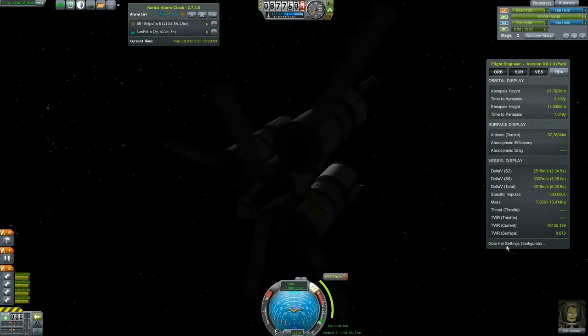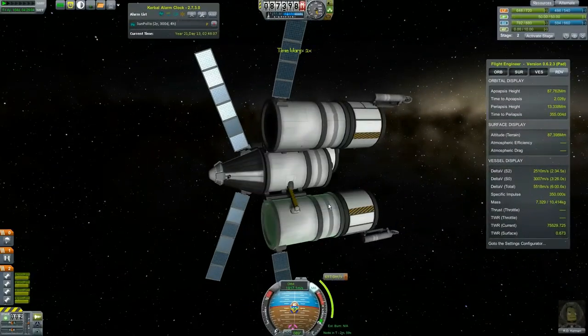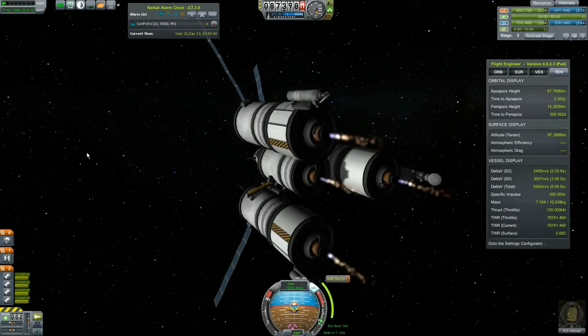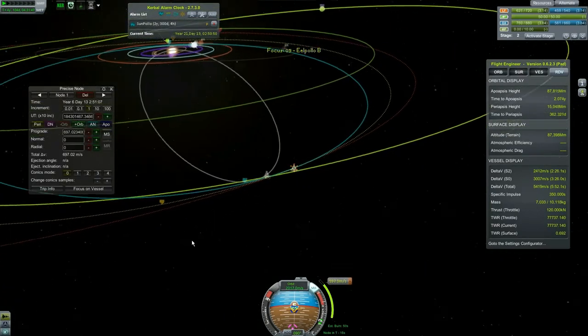Let's get ourselves aimed at the maneuver node. It's 600 meters per second — maybe 30 seconds or so. This far out it doesn't really matter much. The important thing is getting an encounter with Elu.